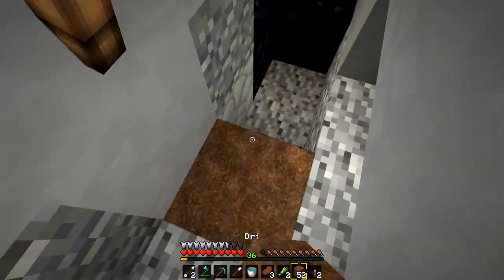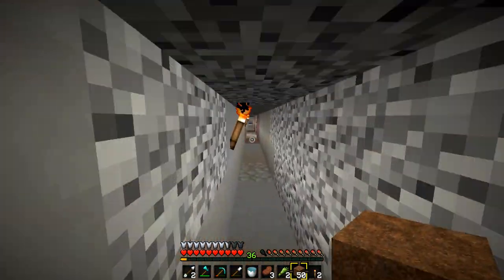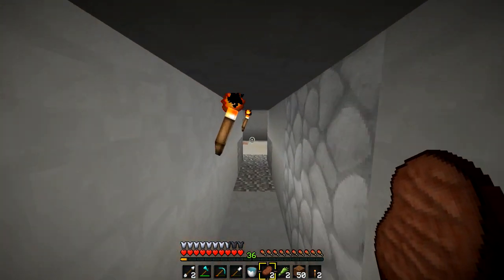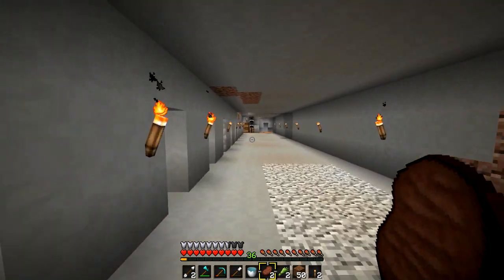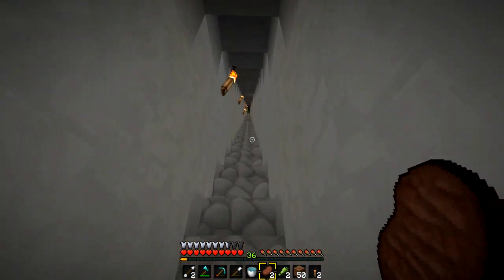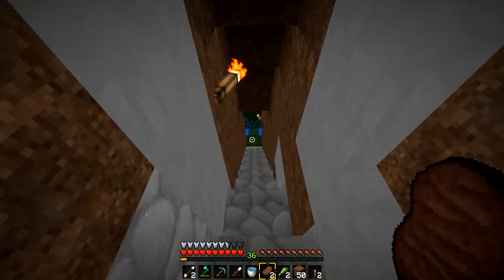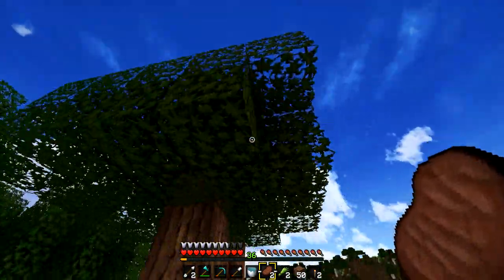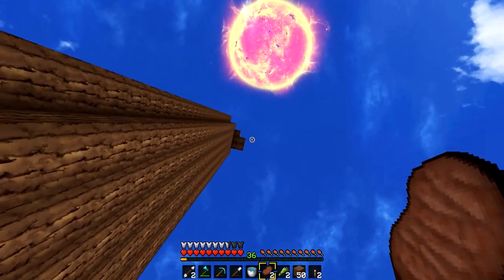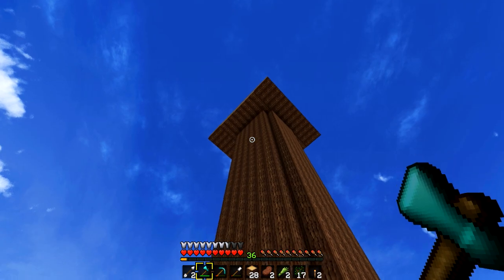We've got 40 diamonds now and enough levels to do our first enchant today - that's the main reason for all of this. We need a diamond pick. Might as well start getting diamond tools to help us mine more and get better gear - that's all that matters in Minecraft, better tools so you can build better. Let's run outside. What I'm going to do is extend the bottom of the tree a bit more, then get the enchanting table set up.